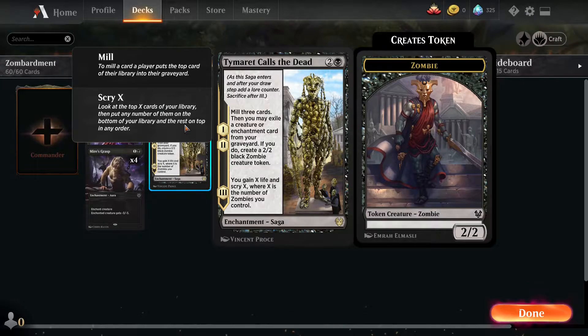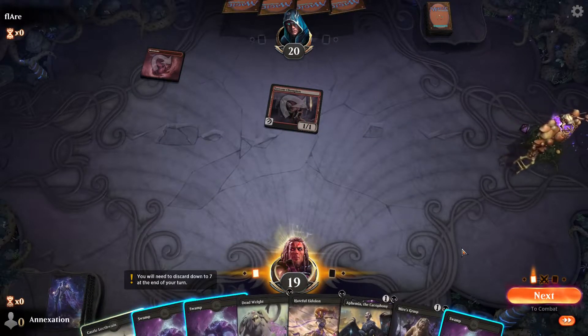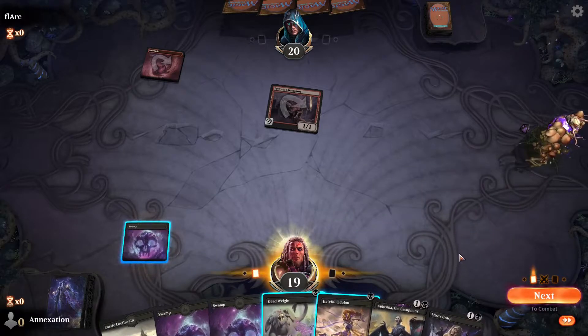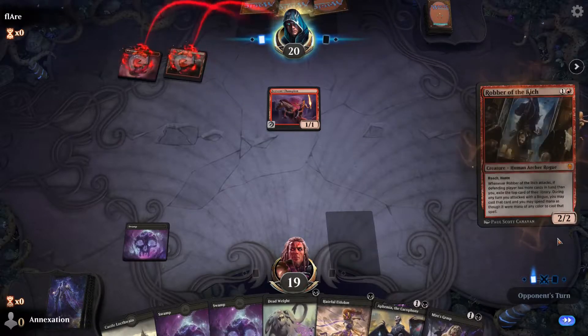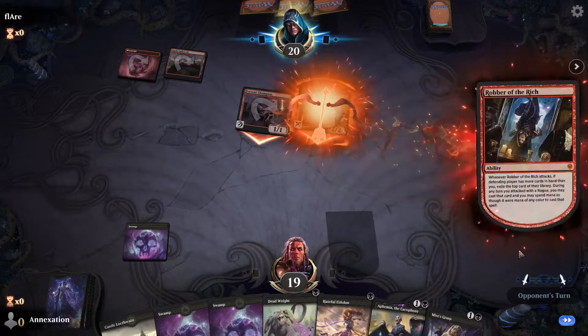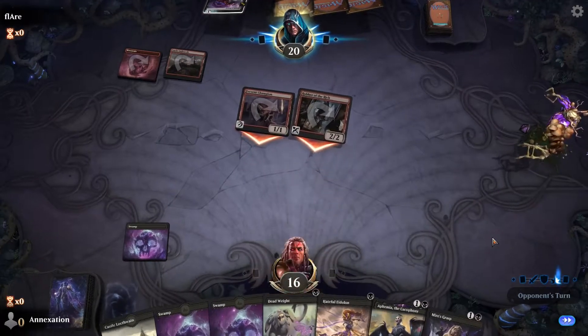Don't let the smallish number of zombies fool you. The deck is perfectly capable of flooding the board with a decent horde of zombies that does so on the regular. You may have already guessed, but the way this particular brand of zombie deck works is by having four copies each of Ephemia the Cacophony and Timorat Calls the Dead. If you're familiar at all with these cards, then you already know there's zombie spawning potential.